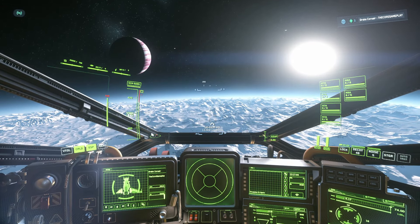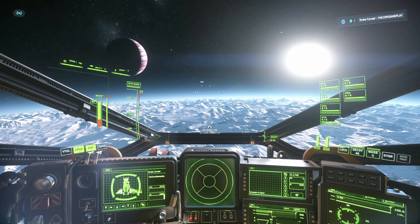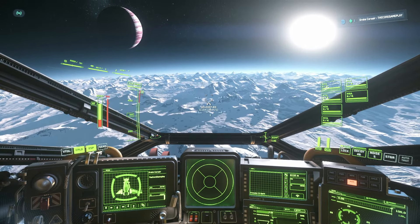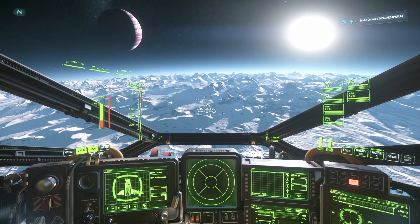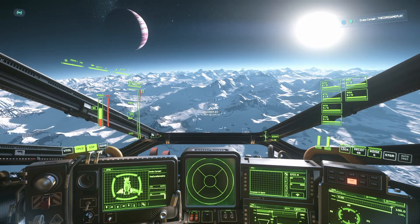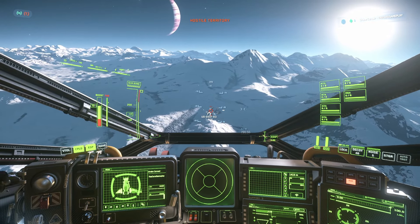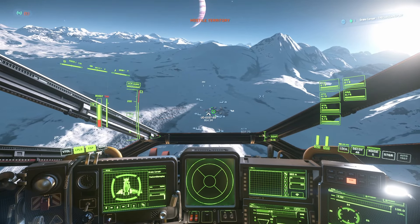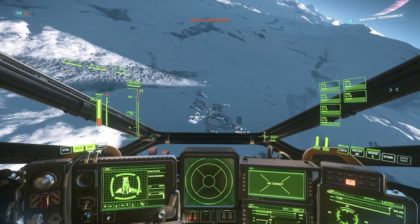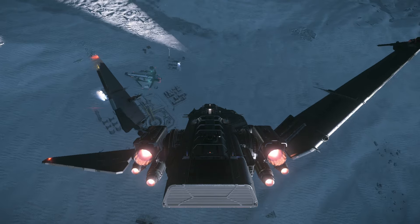Okay we're at the next bunker and we can already see something - a C1 Spirit, which is super nice. It probably has a couple of things we can get, hopefully. The game may have taken it over so we can get the components and sell them. If it's still player-owned we can't sell it, but if the game takes authority we can sell the components. Let me find the bunker so I can take out all the turrets. First turret here - hopefully there's only one, usually there's only one on the roof.